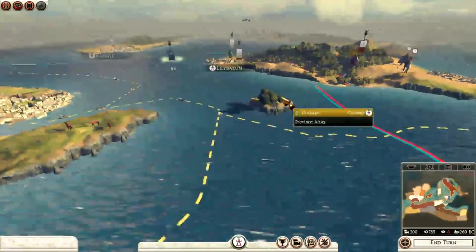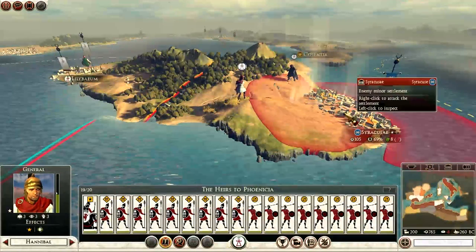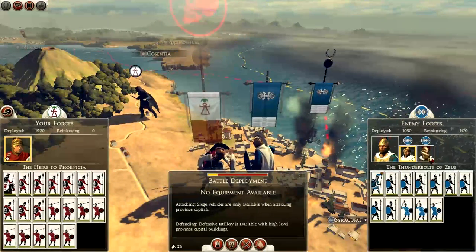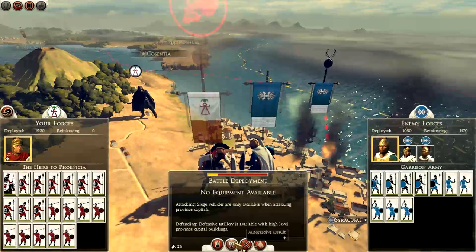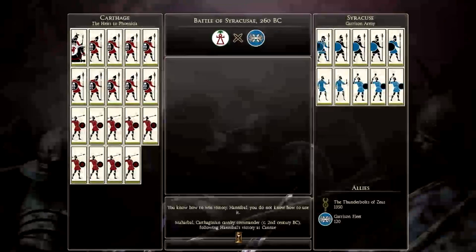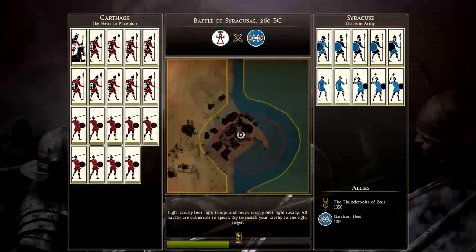I've got a couple more units there. I'll probably have to leave my ships there, but Hannibal can march on. Hannibal will attack. They have reinforcements — they've got slingers, militia hoplites, a couple of boats, and a mob. They're not really that strong. We've got Libyan hoplites and a general, of course. We'll fight this battle on the campaign map — even though we're at a numerical disadvantage, I think we can defeat this army if we are quick. I've attacked them so I've got to go for it, but hopefully we can destroy Syracuse and take this settlement.